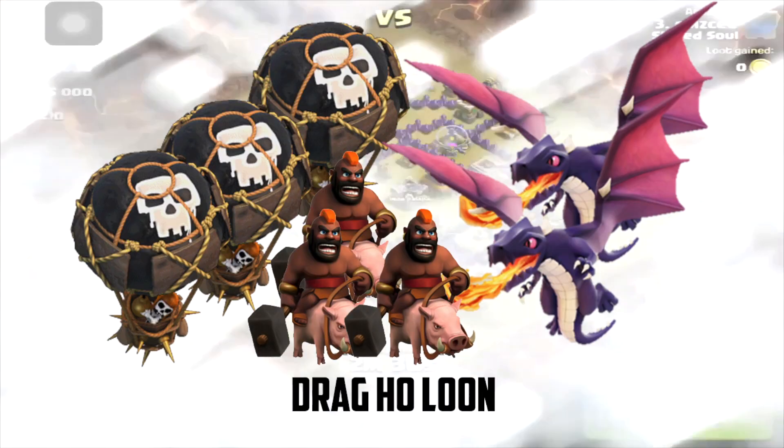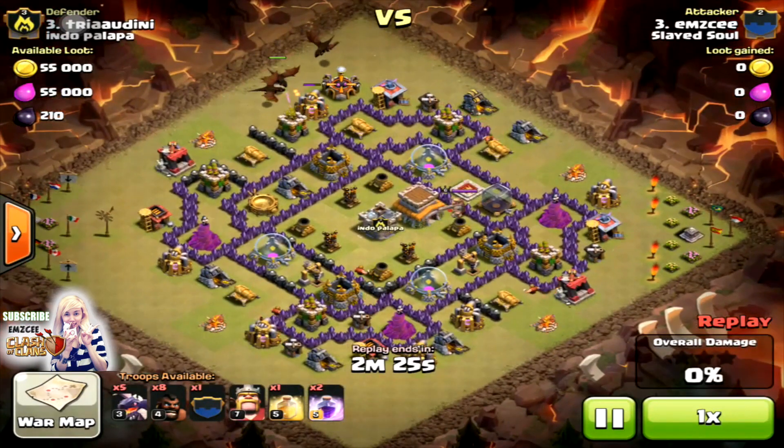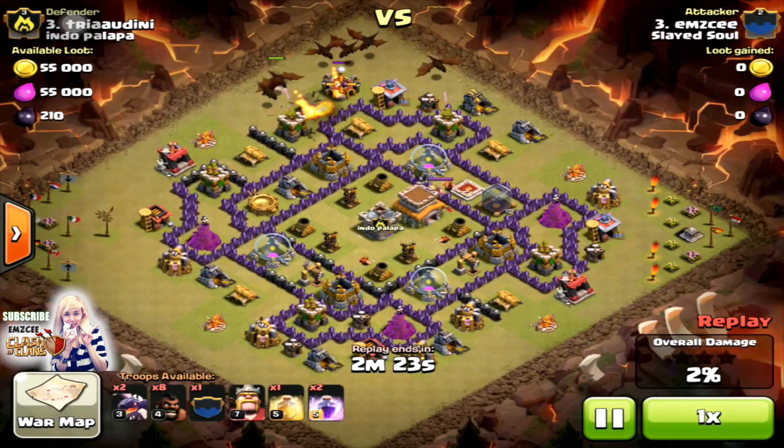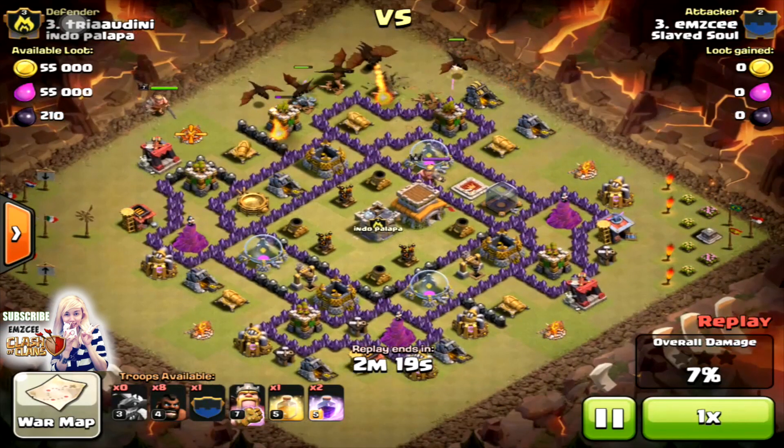Hi everyone! Today I'll show you how I use Drag Hole Loons when I'm still in THA. First, you need to drop your Dragons to destroy the other defense that might slow down your Hogliders.